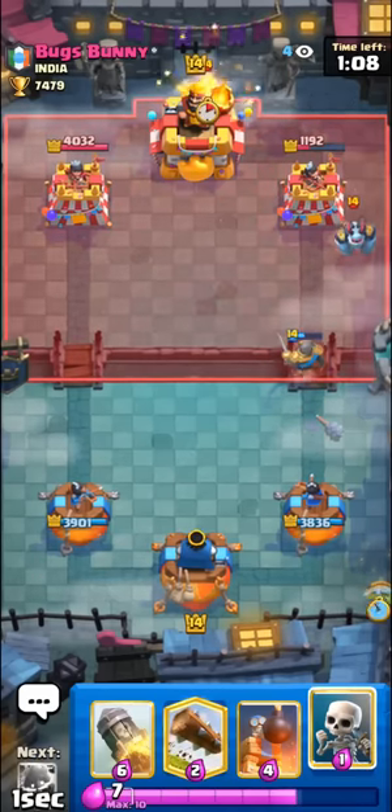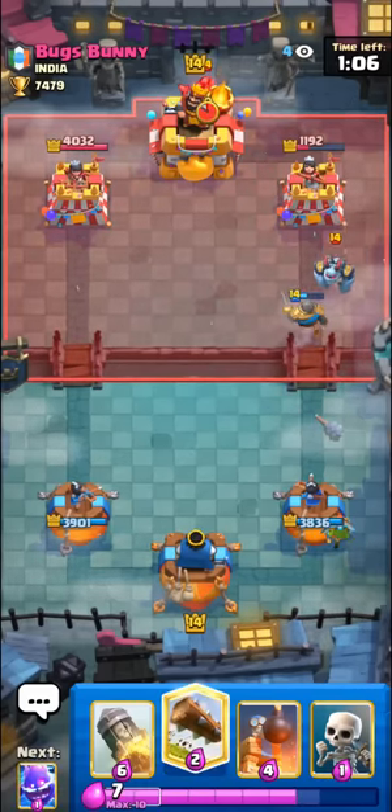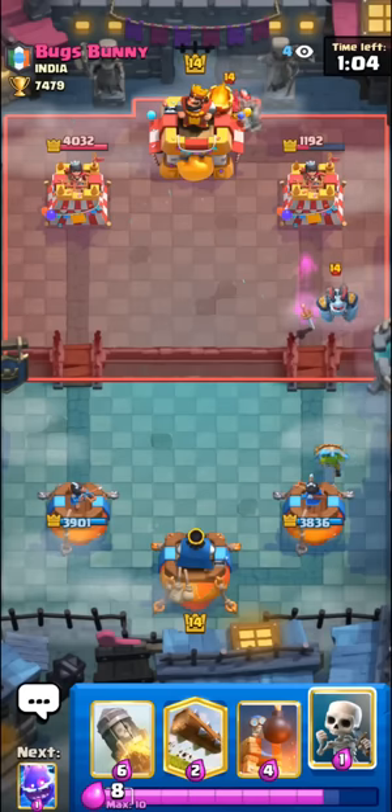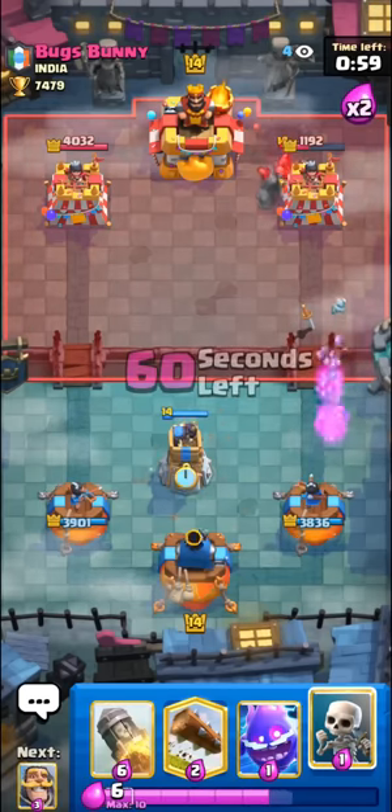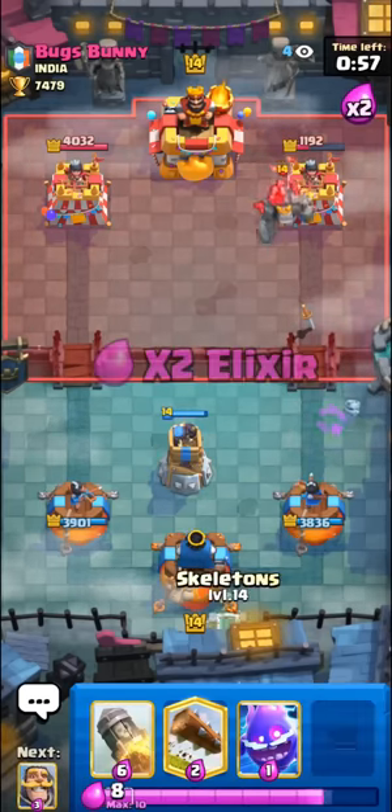So you always want to kind of switch up your cards and your placements as well. Like if they go with a graveyard, sometimes they try to prediction poison your dart goblin, so you kind of want to just switch up your stuff each time and it should give you a lot better outplay ability with log bait.